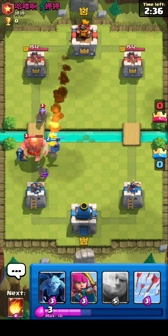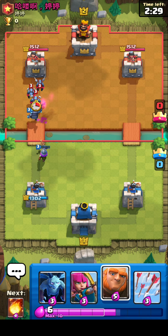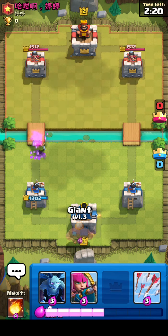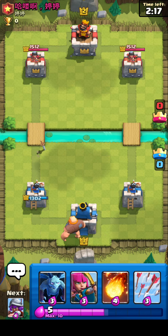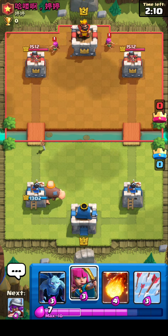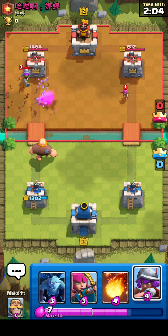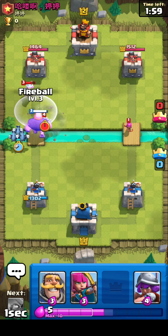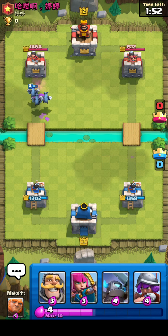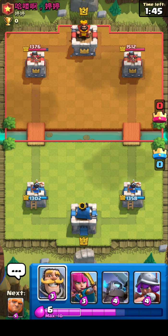He's using a knight to tank for that musketeer. Mini P.E.K.K.A., take out that giant. He'll go on and take out that musketeer. He goes with the minions there — pretty good. We'll take out a musketeer too. He went with the giant in the back. I think we're up, or maybe up one or two elixir. He did split archers there, which I found a bit interesting.